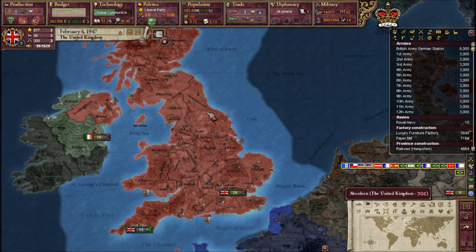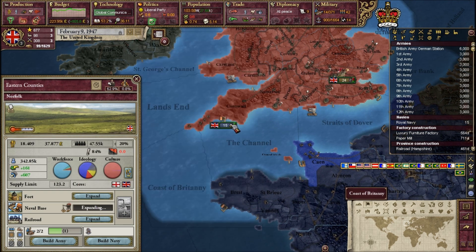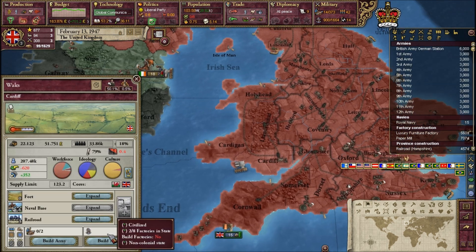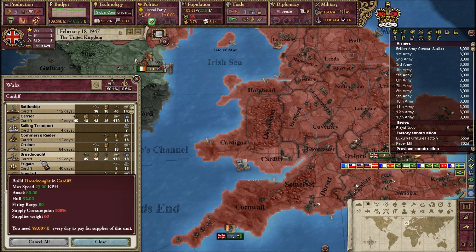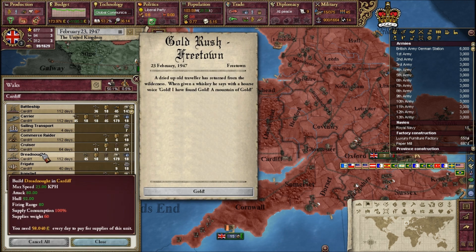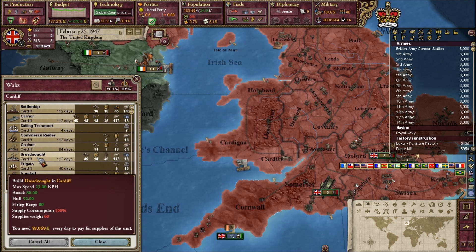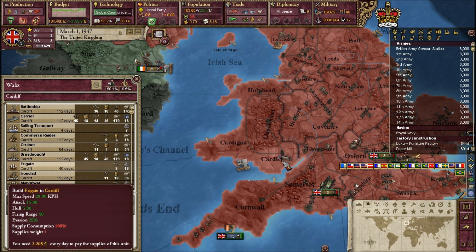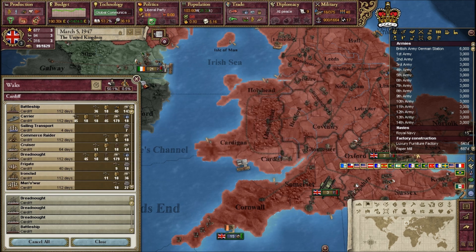I'm pretty sure at this point Britain still had plenty of battleships. Let's upgrade these naval bases — some of them are 1800s-era, some are level 6 naval bases. I don't want to build dreadnoughts — they're too old, too slow. Actually, they're faster somehow? Their attack is better, their hull is better — wait what? Firing range 75 vs 80. Maybe I was wrong. Let's build a couple of dreadnoughts and a couple of battleships.